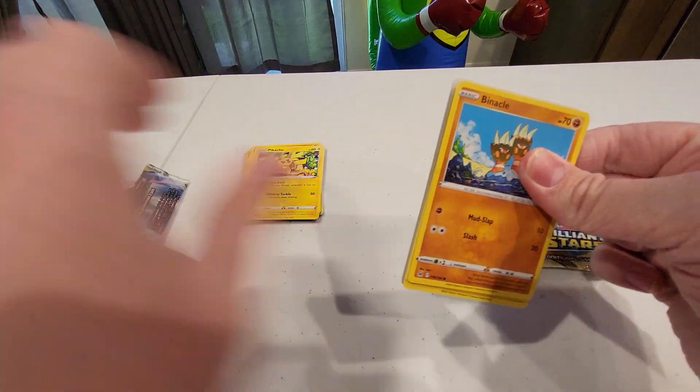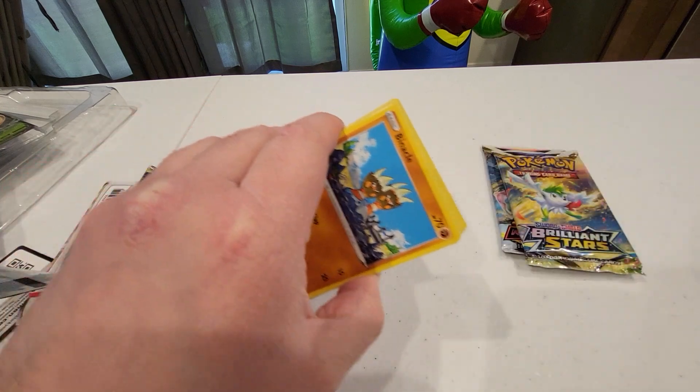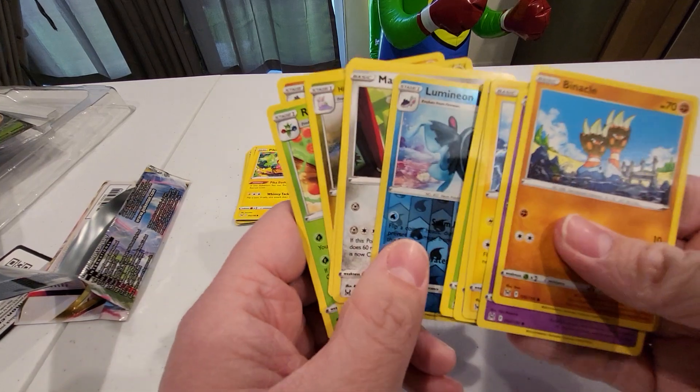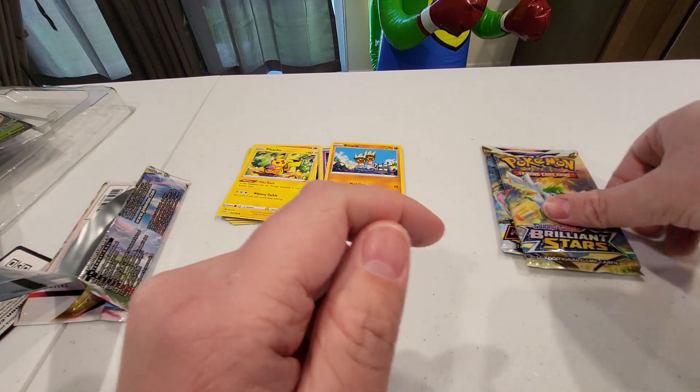Let's see about this second one — and another white code card. There you guys go. No luck on the Lost Origin. Well, at least we got the Pikachu, right?